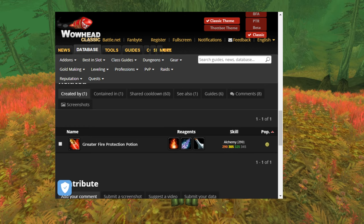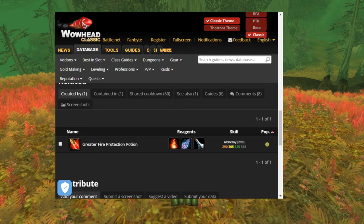Alternatively, if you've got an alchemist in your guild or just someone you know who's an alchemist, they can just make this for you.